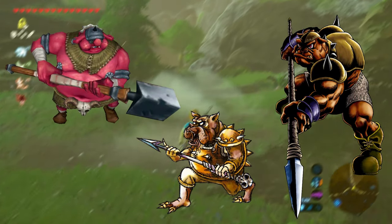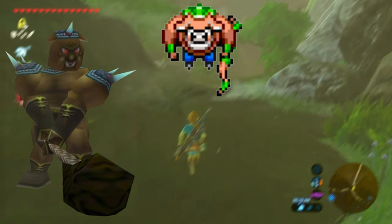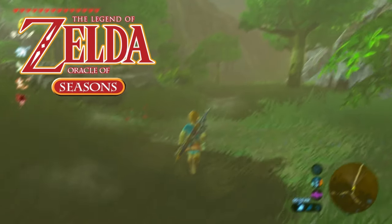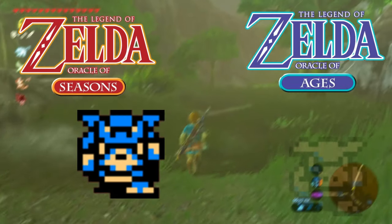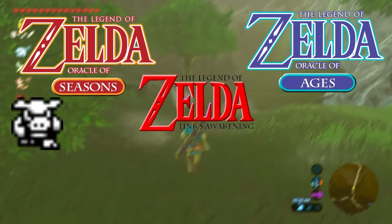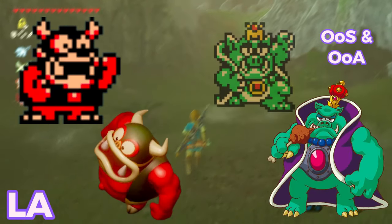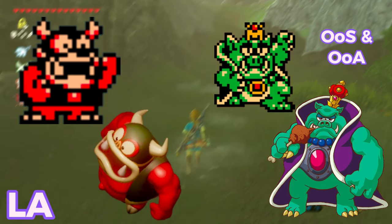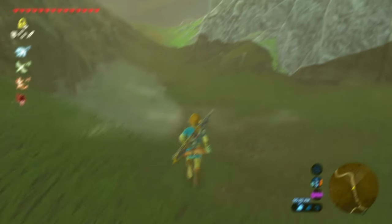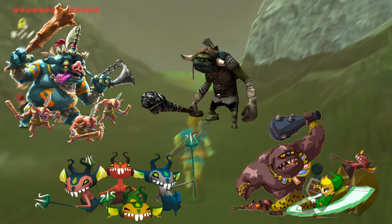In Ocarina of Time there's a new large Club Moblin. In Four Swords and the Minish Cap there's a Bow Moblin, and a Shield Moblin in Skyward Sword and A Link Between Worlds. Ironically, in the Oracle of Seasons and Ages there are both bulldog and pig-like Moblins. The pig-looking Moblins are called Borblins. In Link's Awakening there's a mini-boss named Moblin Chief, and in the Oracle games another mini-boss called Great Moblin. They also have related species including Bokoblins, Mini-blins, Bullblins, Bigblins, and Hardblins.